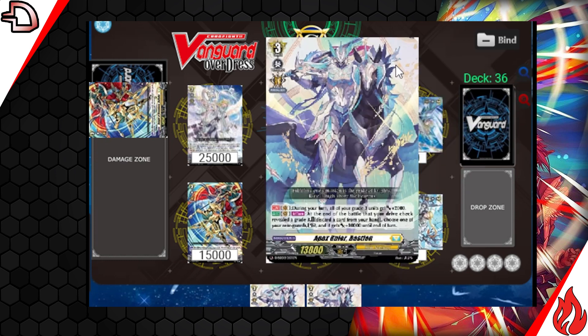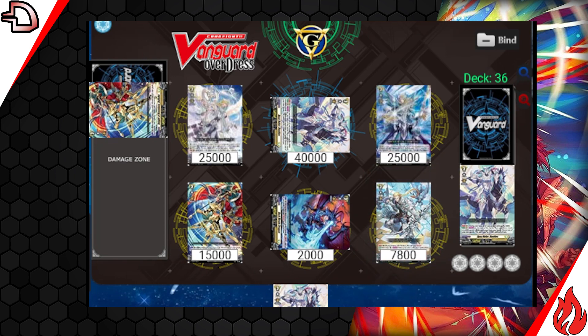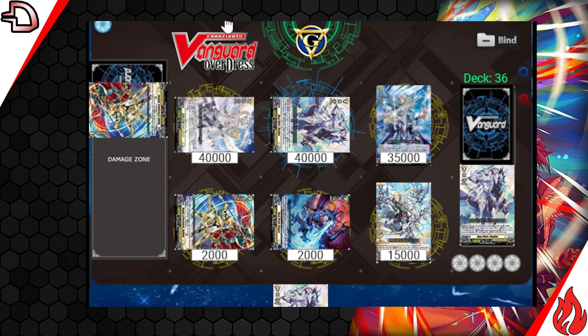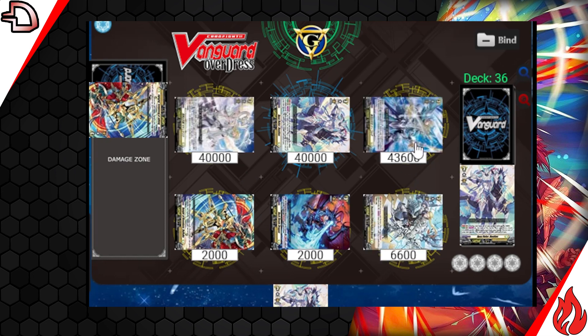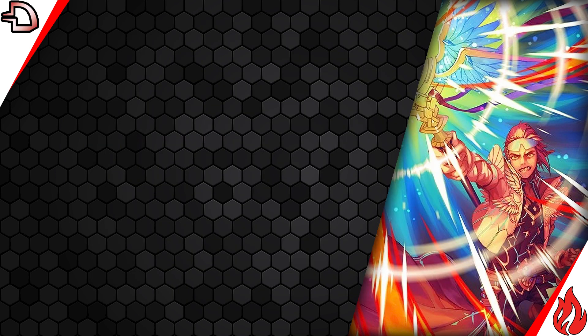Referezos will re-stand with Descorda, and Bastion will give Descorda plus 10k. You'll attack with your other column for 40, then attack with Descorda for 50, doing its skill again. The opponent would have needed a total of 6 grades in hand to block both attacks, or they are forced to take one of both of them.